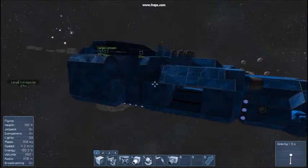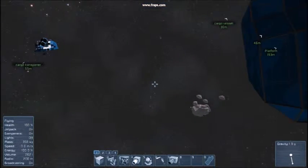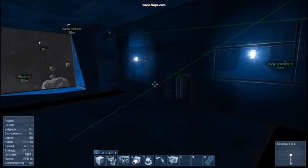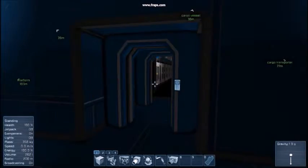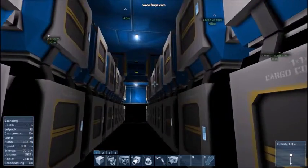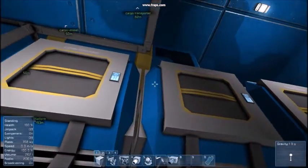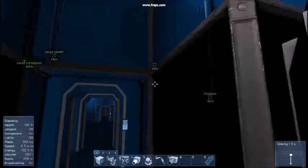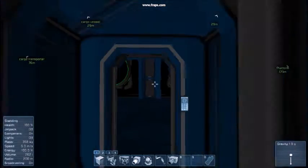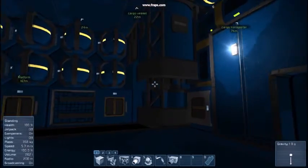What you can see over here is my big cargo vessel. It can transport some smaller ships which you may have seen over there. This ship is made to carry cargo, hooked up with conveyor systems. As you can see, these two rows are connected, and up here there goes a connection over the hangar bay towards the assembling area which is here.